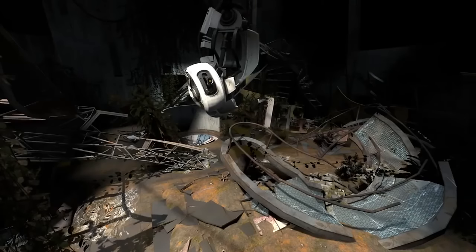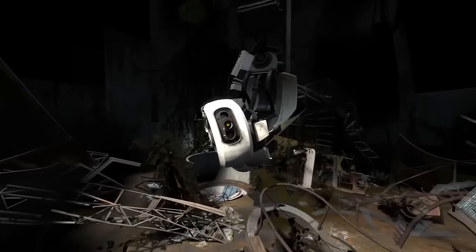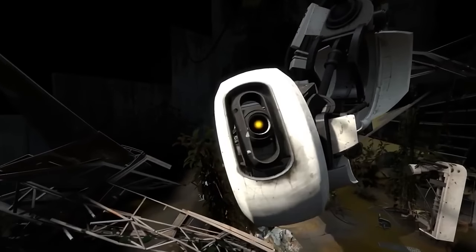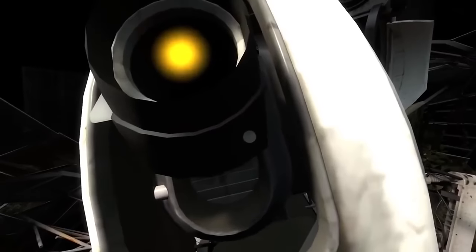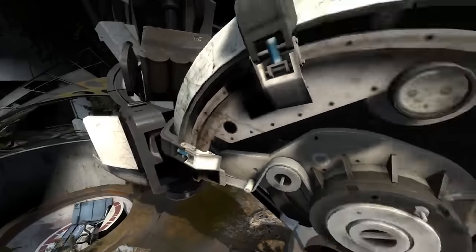Now we're looking at the queen bee herself, GLaDOS. How are you not gonna have GLaDOS in your Portal 2 video? More importantly, if we take the camera inside of her head, you can see that there's a water effect that splashes around inside of her circuitry — very strange. As you can see, it can't be shown by just looking at her from the outside.